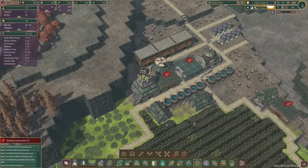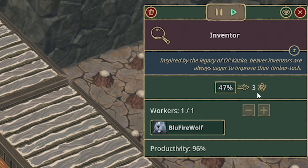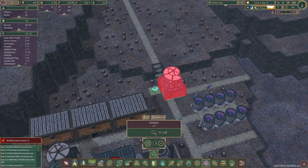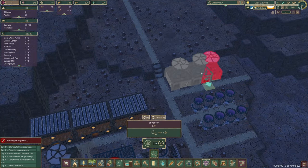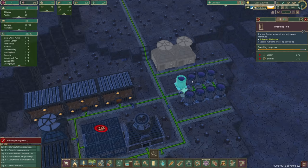The other thing I'm going to need is quite a bit of science. This is our inventor's hut and we're producing three science every cycle. I think we could do with producing more. So let's build another inventor's hut — maybe two even. We'll put two there and have two more scientists. We've got a lot of people now so it should be fine.